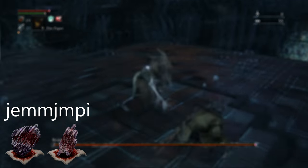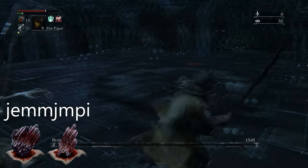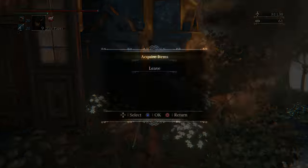After having 60 insight from popping the Great One's Wisdoms and defeating the boss over and over, you can buy a blood rock straight from the insight shop. Note: if you haven't killed Mergo's Wet Nurse yet, which is an end game boss, you cannot purchase blood rocks.